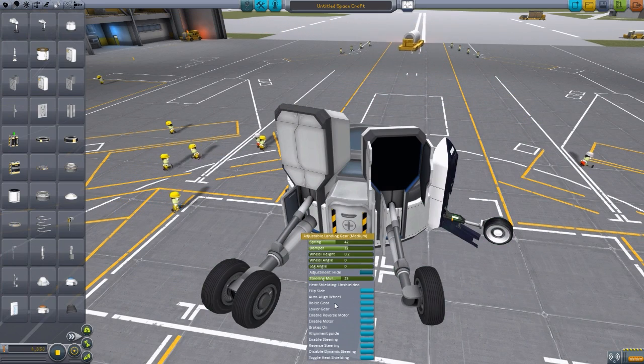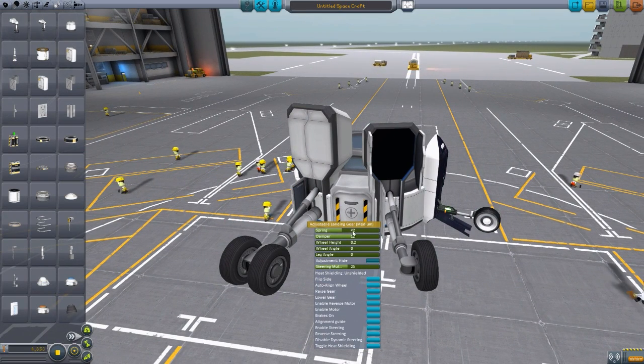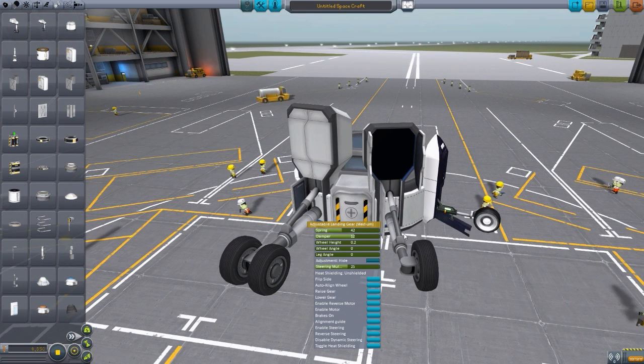It's beautiful! Let's just start going through everything because there's a lot to go through here. The first part we have is the spring and damper, and these deal with the suspension of the landing gear. The more you have them, the stiffer they're going to be on your landings and the more rigid. I actually like turning them down a bit so they're not quite as rigid as a typical landing gear.